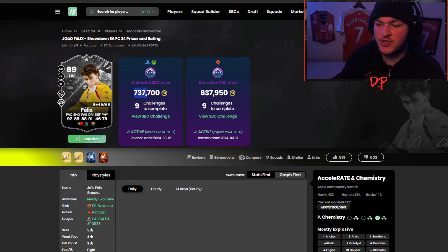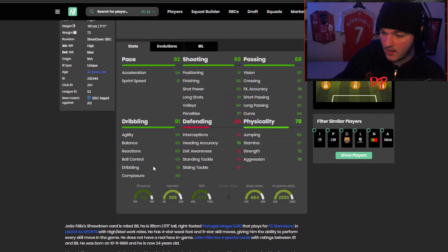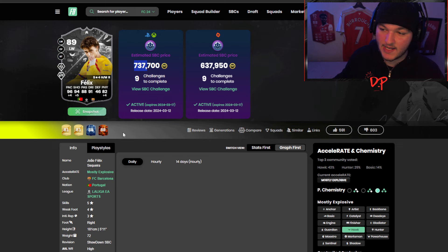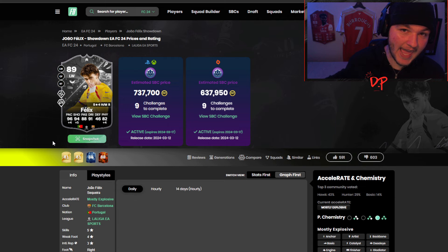730k and that's obviously assuming you don't have any fodder in your club already. I'm very happy with the Hawk chem style — 96 pace, 94 shooting, with a physical boost as well. When his 89-rated card looks like this, if Barcelona get the win he's a 91-rated worth at least 1.3 to 1.5 million on the market. 500 to 600k would have been more fair just because of the risk factor, but people are getting expensive and overpriced mixed up — you're gambling on Barcelona getting the win.